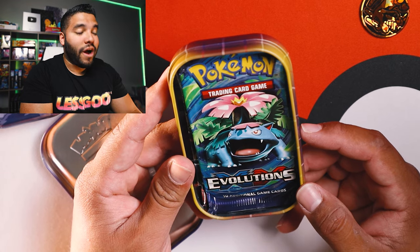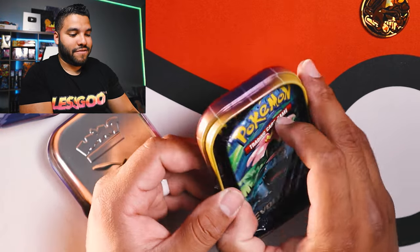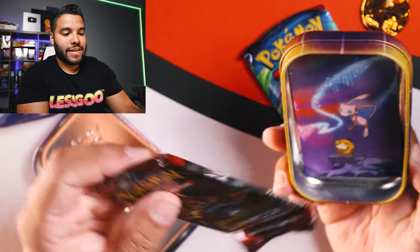And in this tin we have XY Evolutions. This could be really good. That's the first pack. Second pack — Sun and Moon Crimson Invasion. All right, let's get into it.